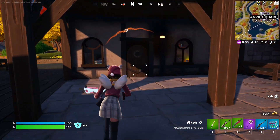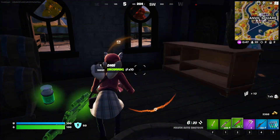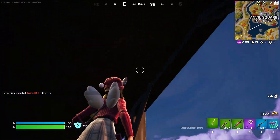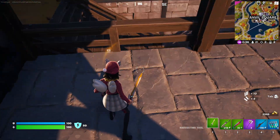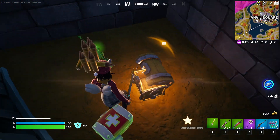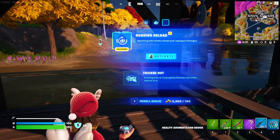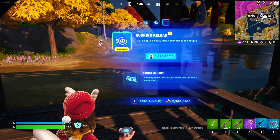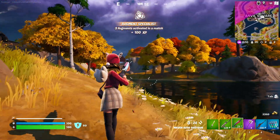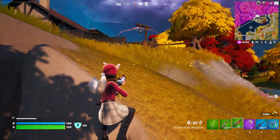I want to upgrade my shotgun — that's just glued into my mind. What am I hearing? Is it below me? I think it is — there is something down here. A new augment: sprinting will slowly reload your equipped shotgun. What the hell? Okay, I'll get it because it's new, but that seems weird and very specific. That's not great — I don't love that.